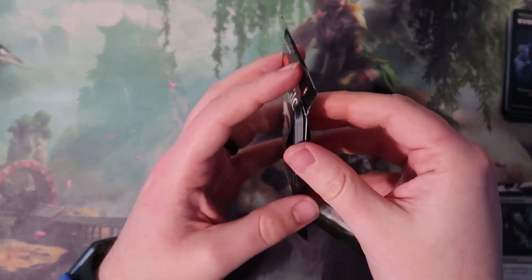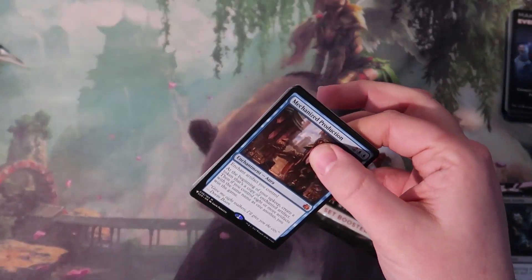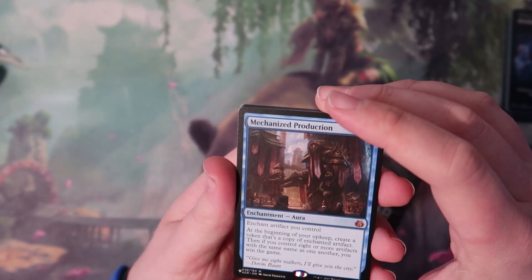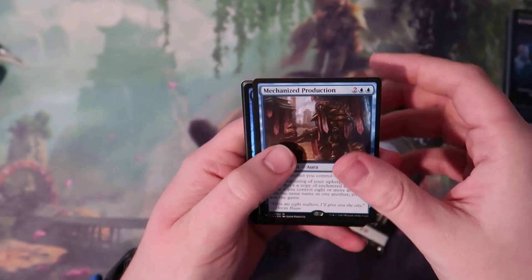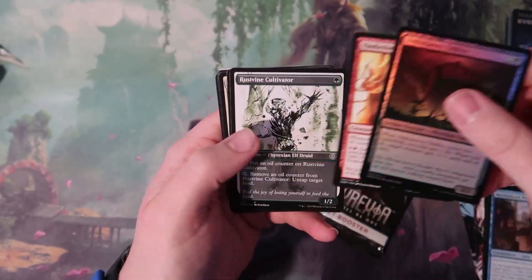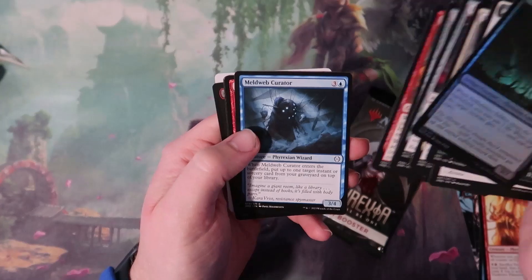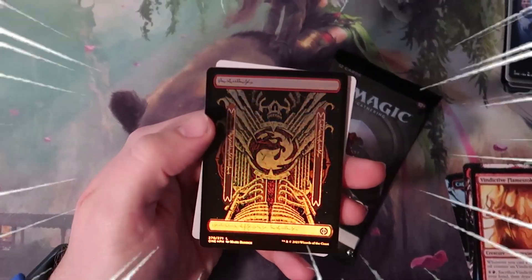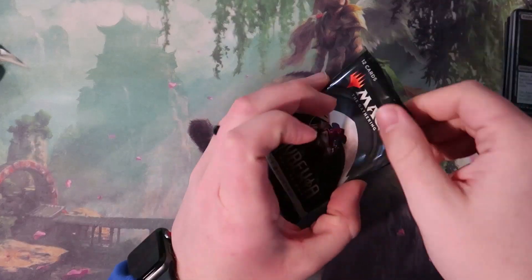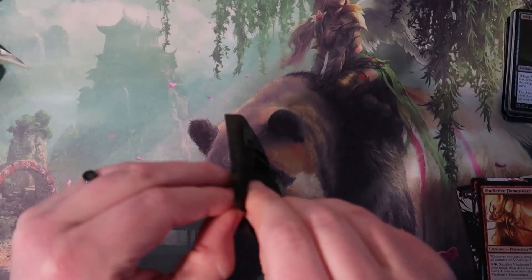I'm not sure if there's any commons and uncommons in this pack holding any value. I've heard people mention Minor Misstep. Oh, there we go — a list card: Mechanized Production. I've never seen that card before actually, but I'll take it. A nice mythic in the list is a pretty decent way to start the pack. Now we got a Vindictive Flamestoker, so that'll be the rare in this pack. And a nice foil Phyrexian Mountain — as much as I like the regular art on those, they just look so nice in foil.